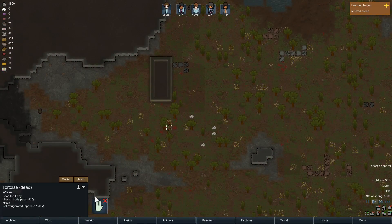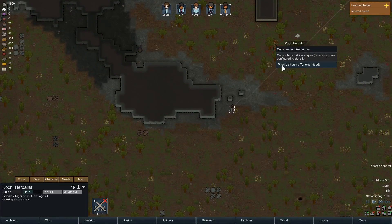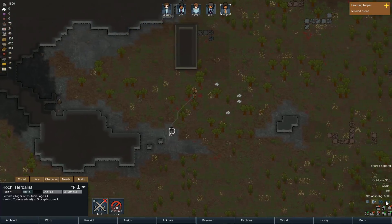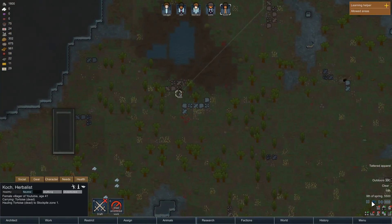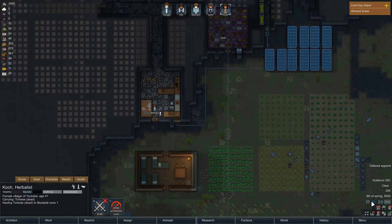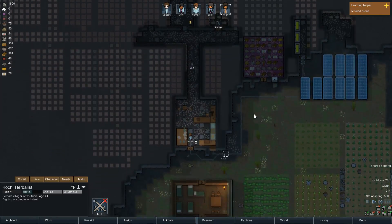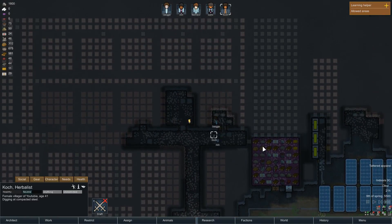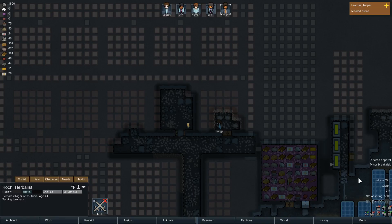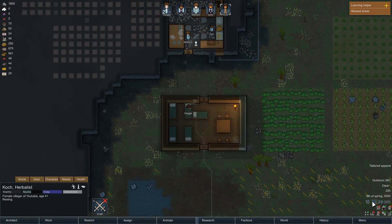That's the problem with hunting with laser weapons — they cause fires. We're going to continue. I'll try and get rid of these timberwolves because they're eating animals that I'm trying to tame — that's what it comes down to.